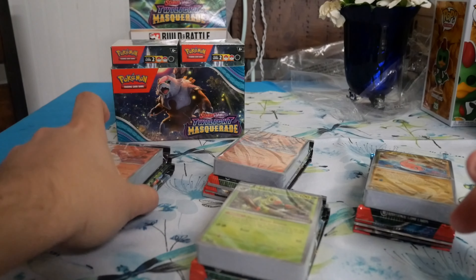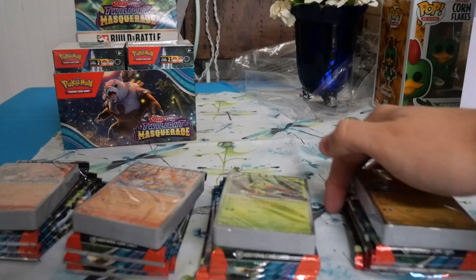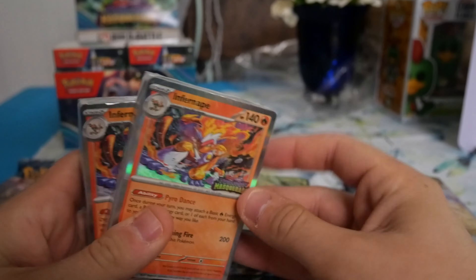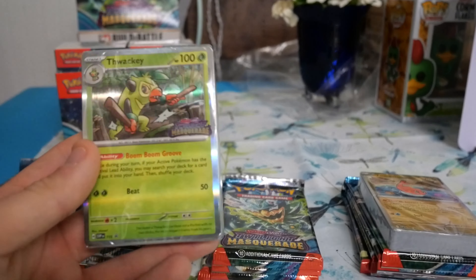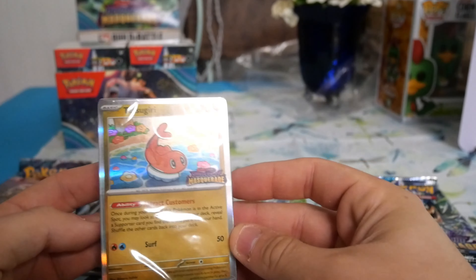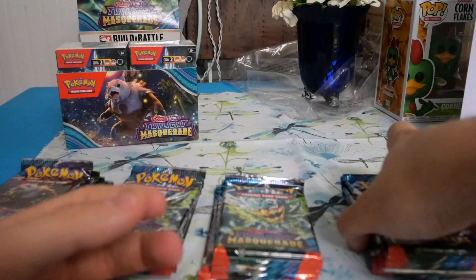Alright, we are back with all of our packs open. We got two more Infernates — I guess we love Infernate. We got four out of eight now. Then we got another Thwacky, but we did get the last one — the fourth and final Tatsugiri, the little sushi. Very very nice, cool-looking card right there.